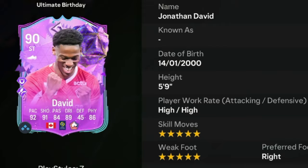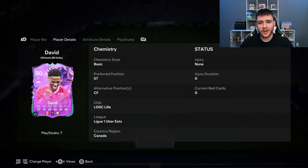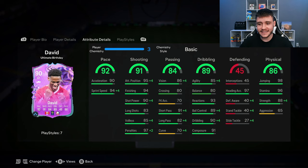David is a 90 rated striker. He has high, high work rates, right footed with five star skill moves and five star weak foot. We don't see much versatility with the card as he can only play the striker and center forward positions. If we look at his in-game stats in a bit more detail, the card is pretty well rounded from an attacking perspective. 91 shooting is a phenomenal stat for the card — we do need him to be very clinical in-game. 95 attacking positioning and 94 finishing.